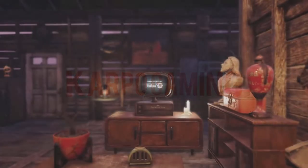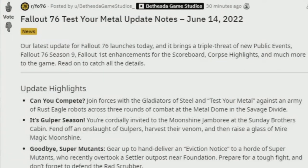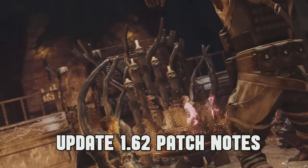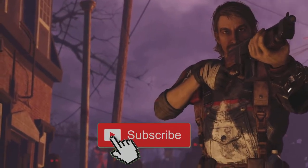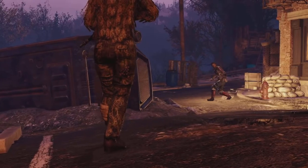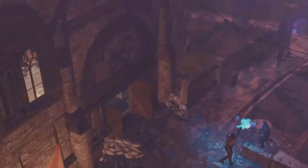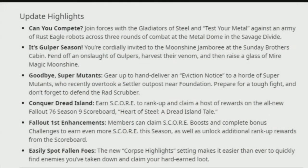Hey, what's up everybody, welcome back to Carbo Gaming and another Fallout 76 video. We have a brand new update — Update 1.62, the Test Your Metal update — and today we're going to go over the full patch notes. Thanks for watching everybody; without further ado, let's jump right into the brand new patch notes.